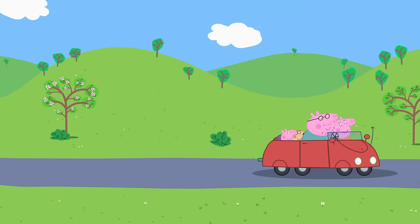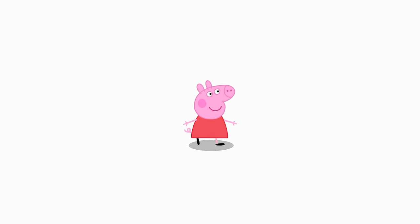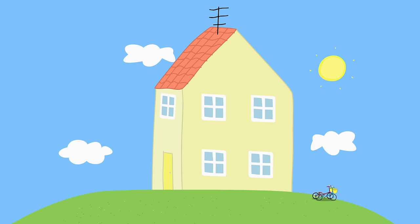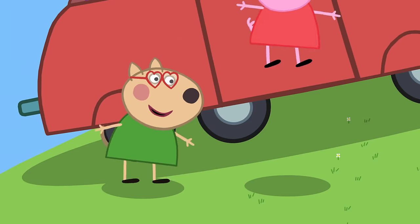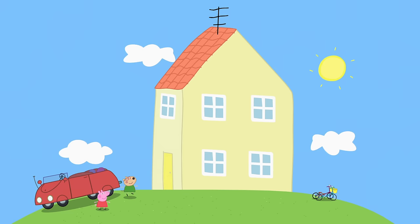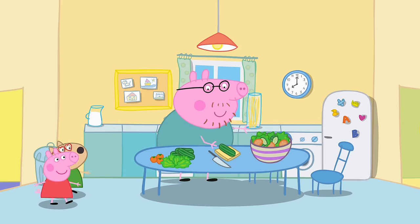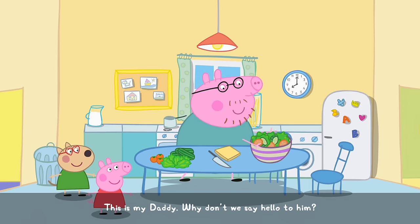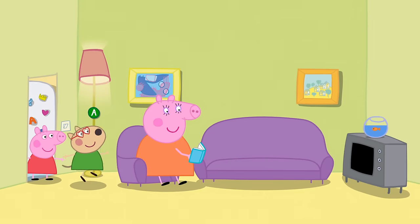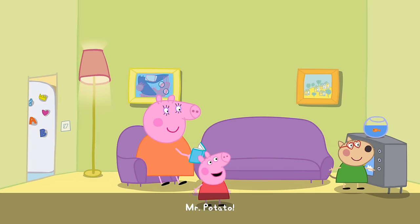There are a couple of random events that could happen: you could run into construction again, Peppa Pig could fall asleep and teleport you back to the house, or like in my playthrough you'll just end up back at her house. Here we'll have another chance to get either Daddy's glasses or George's dinosaur. Go into the living room, interact with the TV, sit on and off the couch a couple of times, and hopefully this will trigger the other event. For me, that's George's dinosaur. Ideally you will have found both Daddy's glasses and George's dinosaur by the time we leave the house.